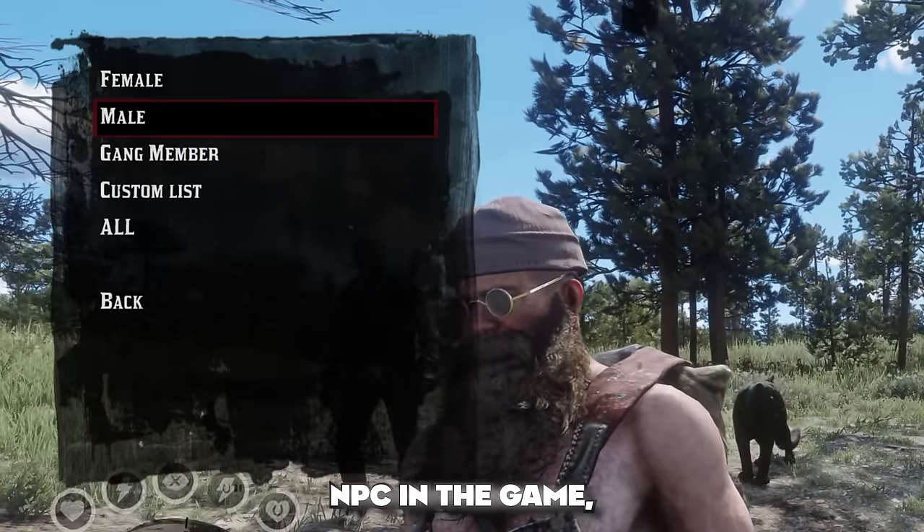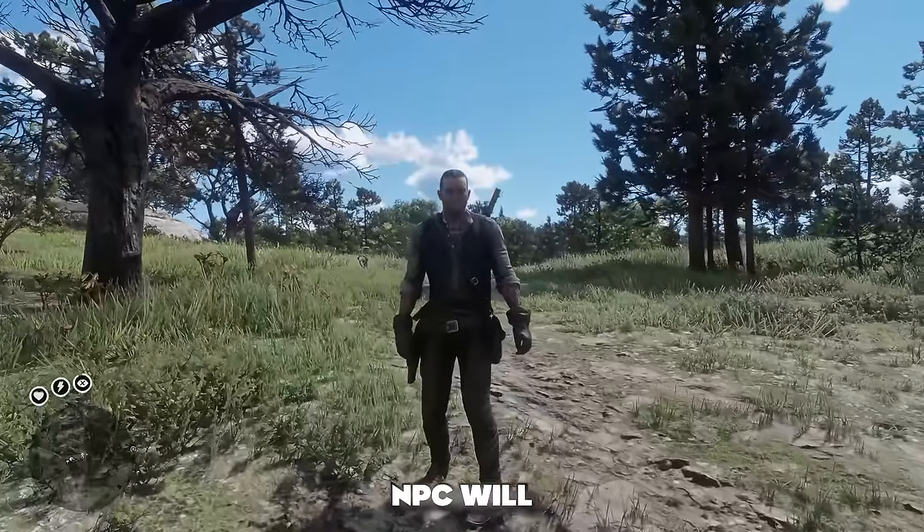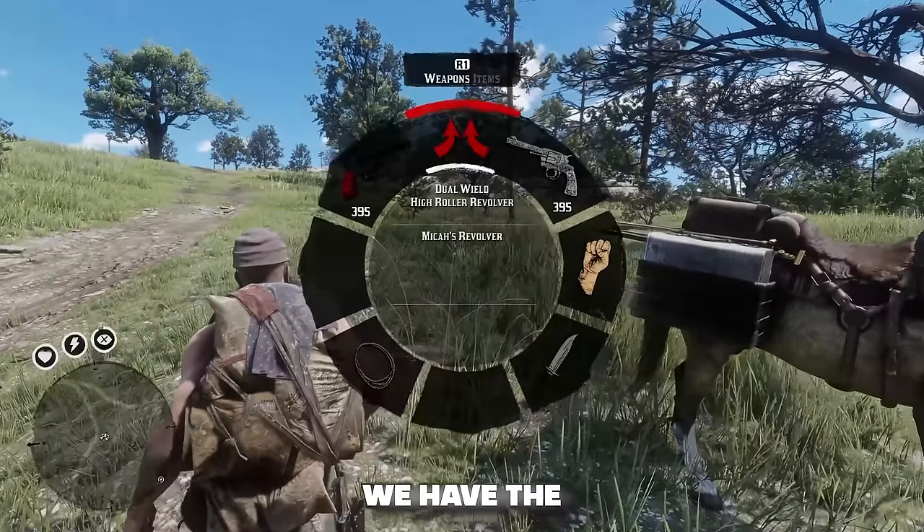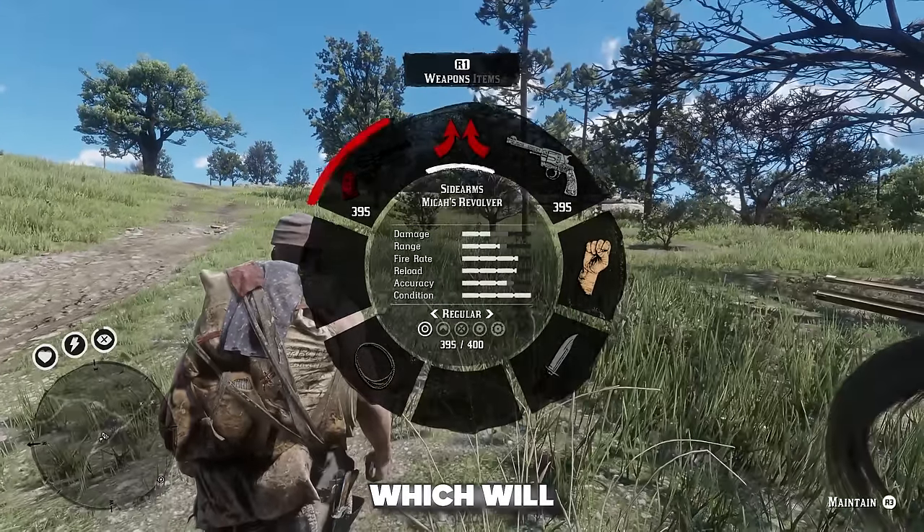Next up is the Bodyguard Spawner, which gives you a cool little menu where you can choose a model from any NPC in the game and that NPC will protect you. That's how we have John Marston over here as our sidekick.